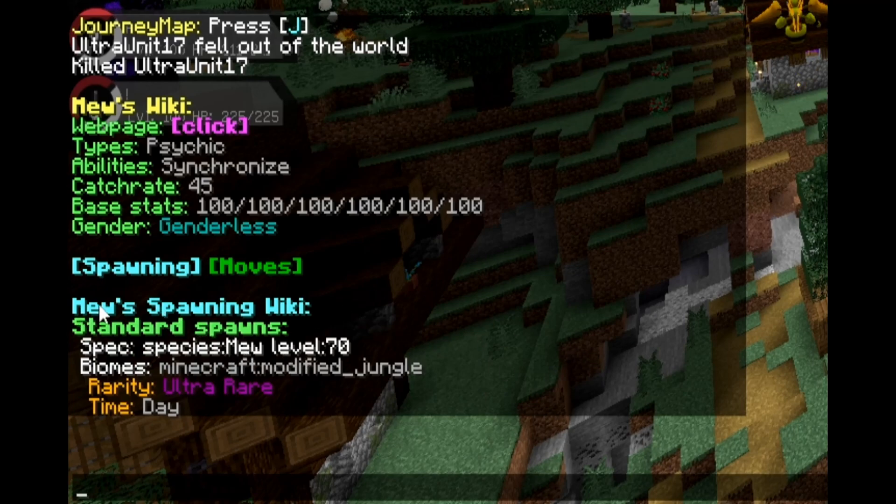Upon clicking spawning, you will get more information where it says Mew's spawning wiki. It says specific specials: Mew, level 70, biomes: modified jungle under Minecraft — so that's a vanilla biome — rarity: ultra rare, time of day: daytime. The translation is Mew will spawn at level 70 in the modified jungle biome at an ultra rare chance during daytime. That's what that means.